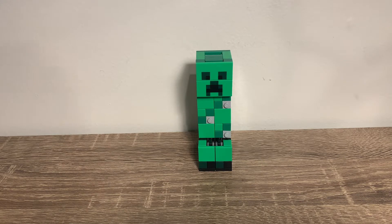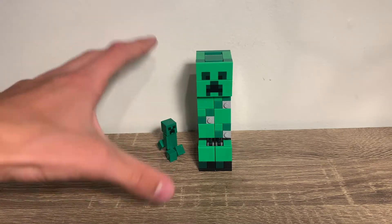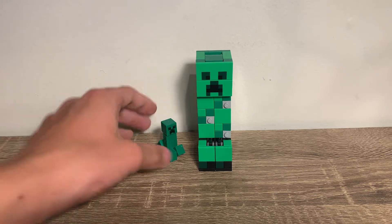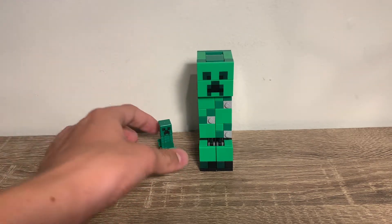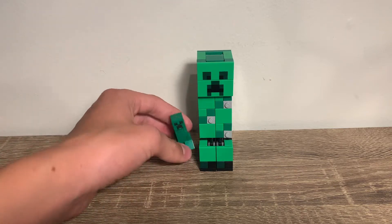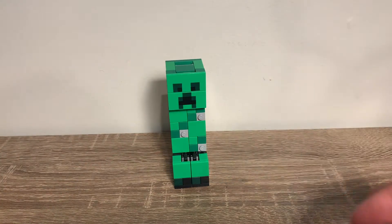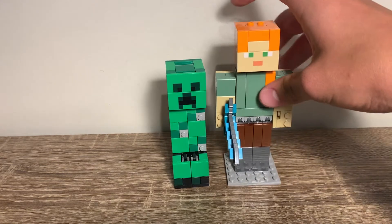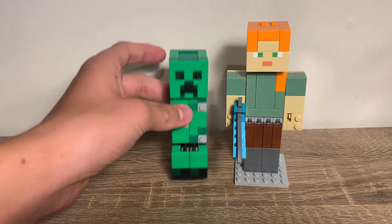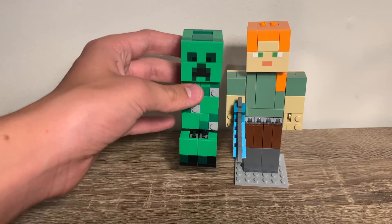I do want to do a little size comparison. Here is a regular minifigure scale creeper — that looks pretty good. This big fig definitely has more detail, but of course it's bigger so it can have more detail. Comparing it to Alex, it's a little bit small. Usually creepers in the game are about the same size as players, maybe a little bit shorter.